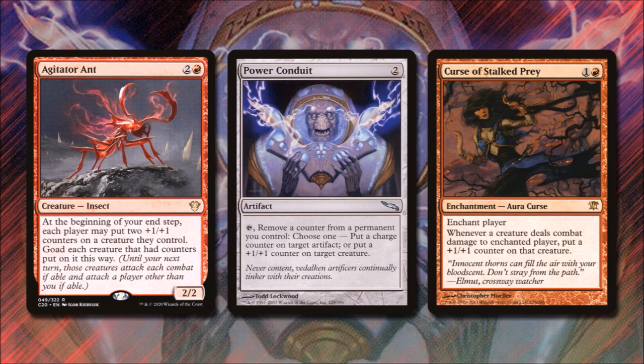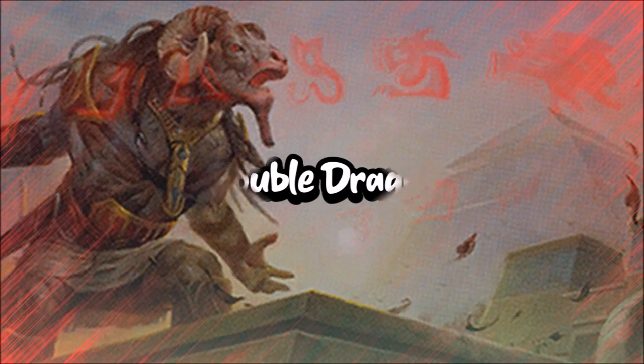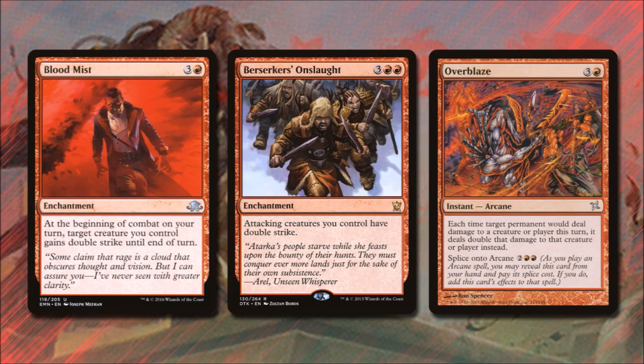Curse of Stalked Prey for 1 and red enchants a player — whenever a creature deals combat damage to that enchanted player, we put a +1/+1 counter on that creature. The best way to increase our damage is to double it, so let's look at Double Dragons. Blood Mist for 3 and red says at the beginning of combat on our turn, target creature we control gains double strike till end of turn. Berserker's Onslaught for 3 and 2 red says attacking creatures we control have double strike. Overblaze for 3 and red says each time target permanent would deal damage this turn, it deals double that damage instead — and it has splice onto arcane, so we might use Overblaze to double our Planeswalker's power after already playing Blazing Shoal.